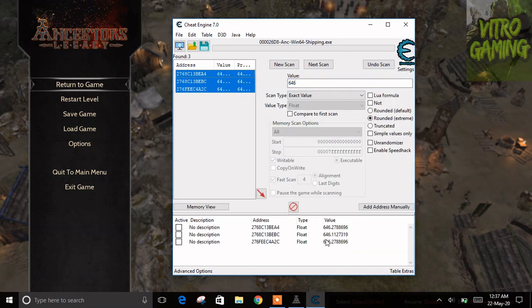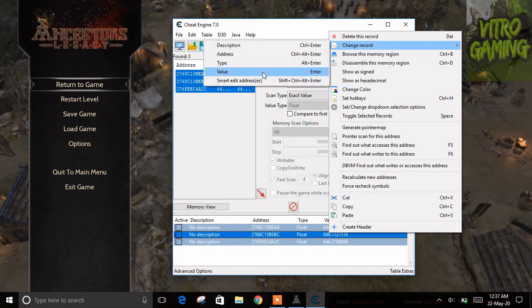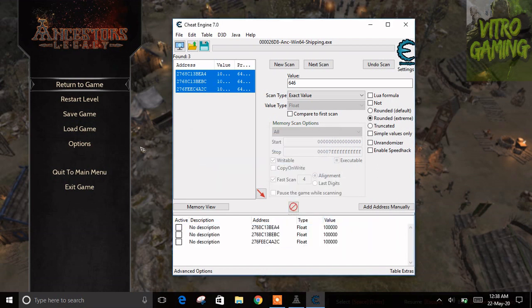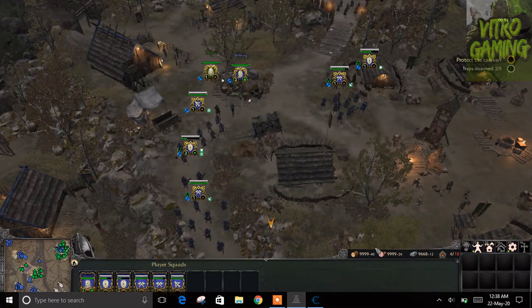Add the selected addresses to the list, then change the value — you can type as much as you want. Click OK to change the value, now go back to the game.